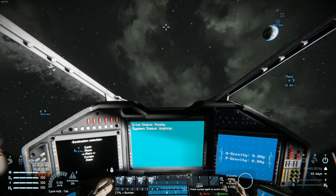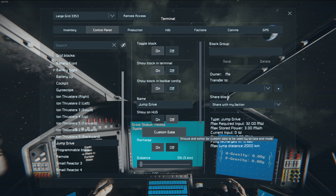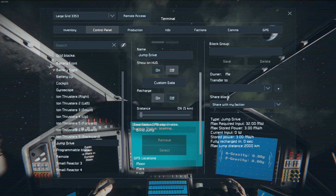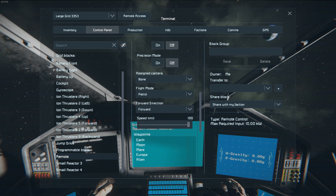The basics of how this works is that since jump drives are an absolute nightmare to work with, I cheated a little bit. I'm using blind jump, as you may notice, because I can't really set anything here. I can read the detailed info on the right side — the type, the max required input and stuff like that — and I can, with some fiddling, set the distance.